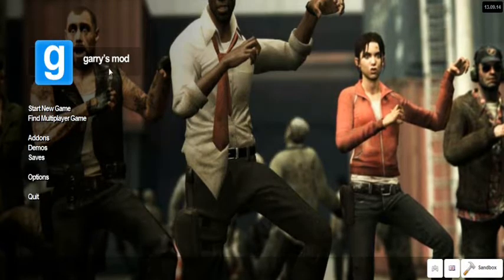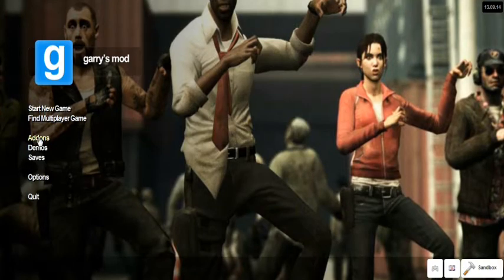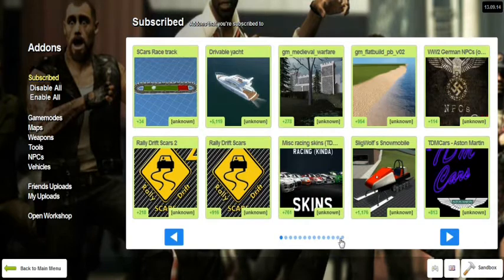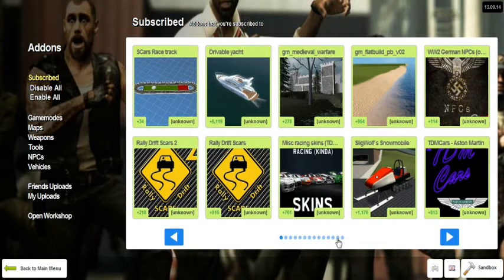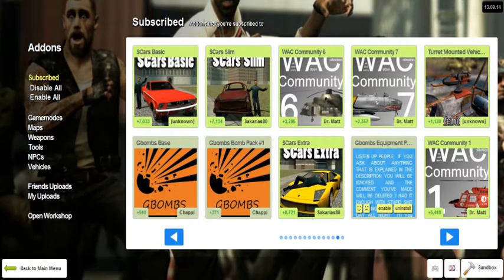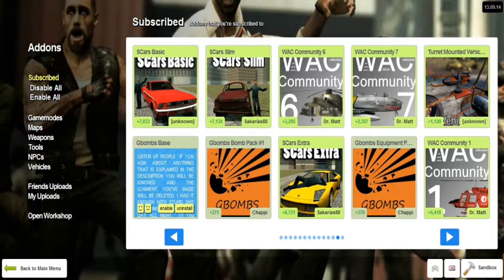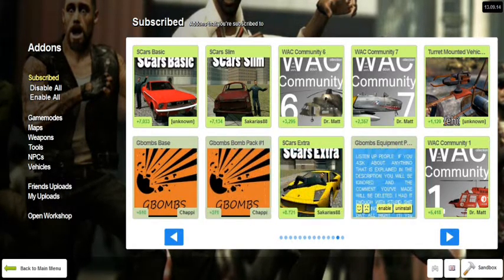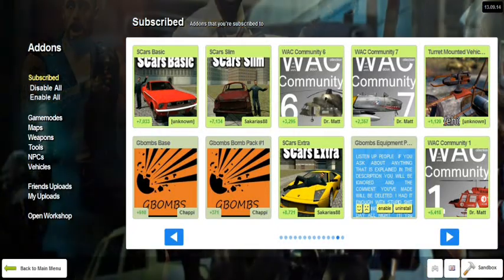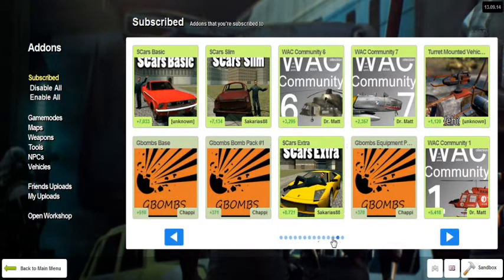We're here at the Garry's Mod main menu. What you want to do is go to Add-ons, then Subscribe to Add-ons, and go to the place where you have anything involving G-Bombs. For me it's right about here. You'll probably have them installed and enabled — I disabled all of them — so anything that has G-Bombs in it, disable it.